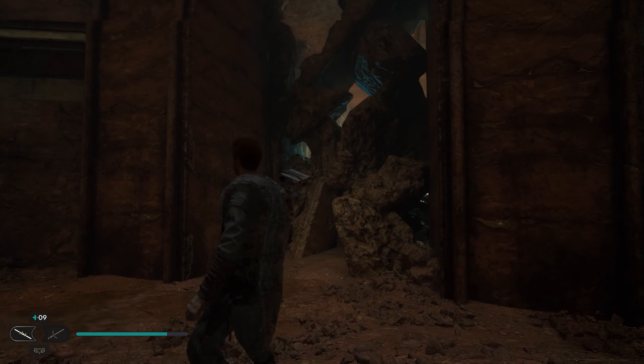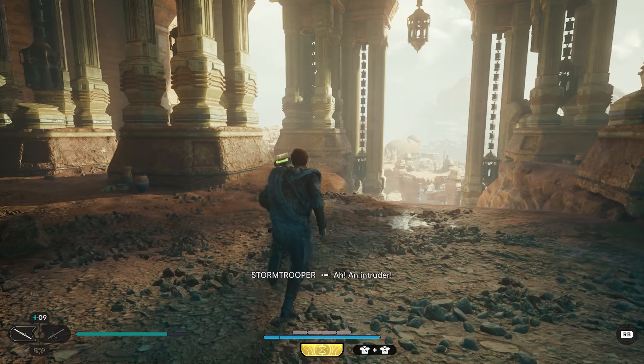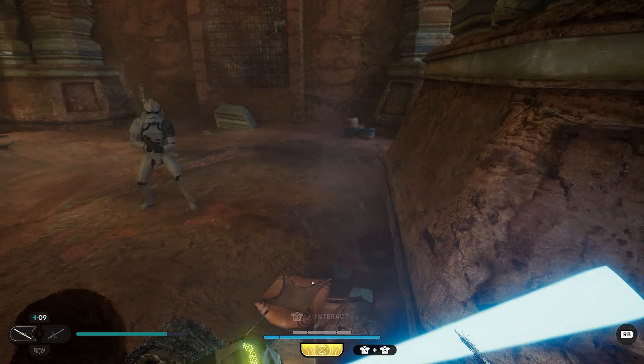Once you scan that, we can turn around and we're going to work our way through another pretty big crack in a wall. Go through here and when you get to the other side, if we just head toward the back left side of the room, you guys are going to find a treasure. Right here in front of this column we're going to be able to pick up our third collectible.